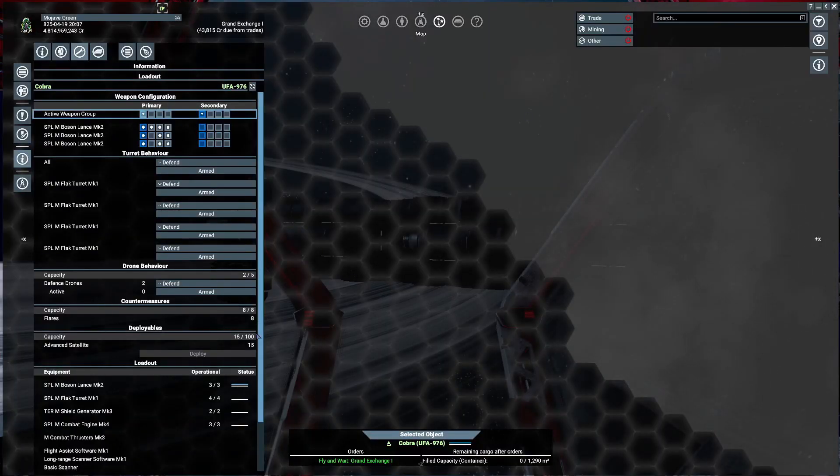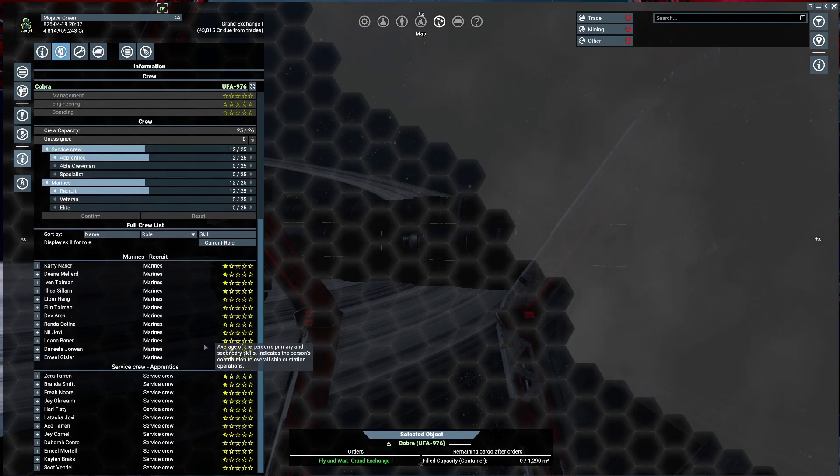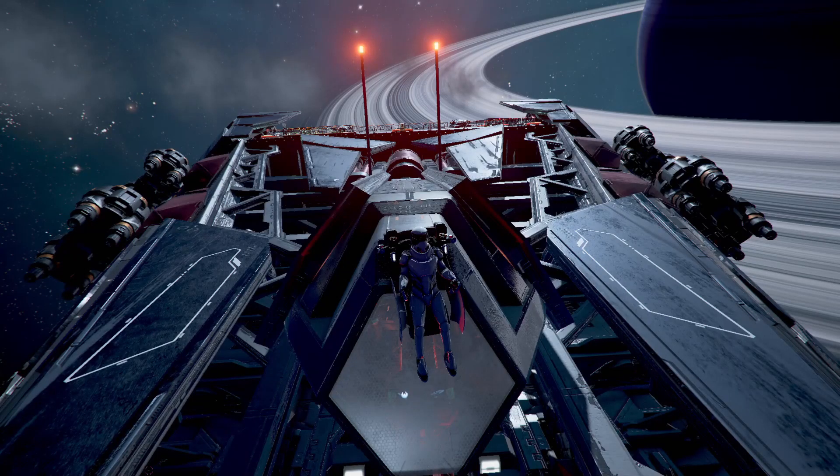Something I forgot to mention that I really like about the Cobra is the amount of Marines you can put on it — about twenty-four Marines. So it's great for boarding. That's all there is to the Cobra. I hope you enjoyed this. If you got anything out of it, please click the like. Goodbye.